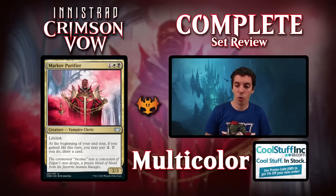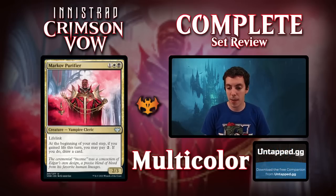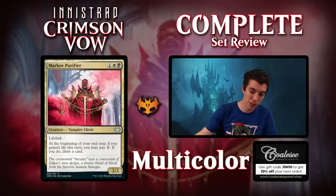Markov Purifier. Orzhov, 3-mana for a 2-3 Lifelink — pretty good body. If you gain life this turn, you may pay 2; if you do, draw a card. Signpost. If you're playing the Black-White lifegain deck, this card's awesome. If you're not playing the Black-White lifegain deck, this card's still awesome — attack with it, pay 2, draw a card. Great Limited card. Constructed? No. But great Limited card.